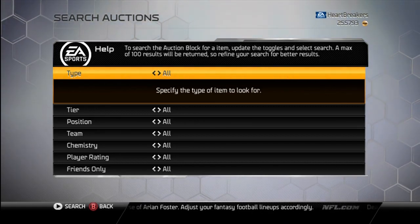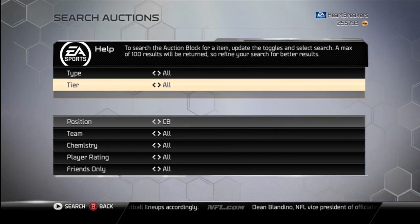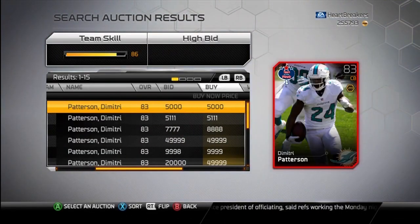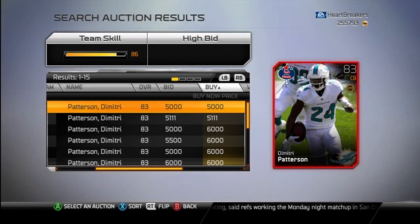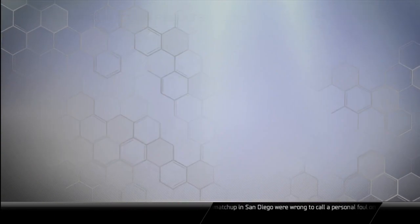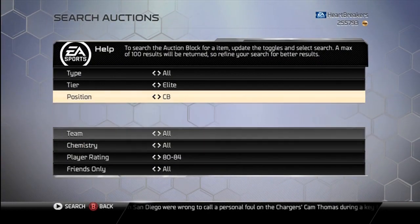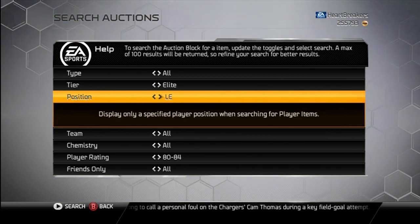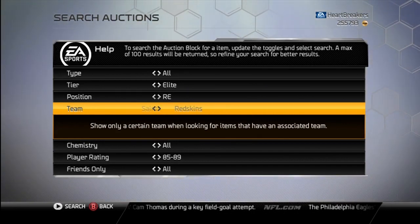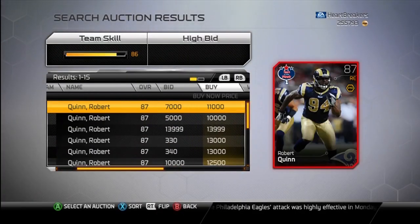Okay, so let's hop into this. We're going to start off with the defense, and we're going to start off with the corner. Dimitri Patterson, 5K. I actually bought one yesterday for three, but I also pulled a couple. Decent stats, good corner — if you're looking for one, pick him up. They're just basically none of them are too great, and they're really not worth their asking price.